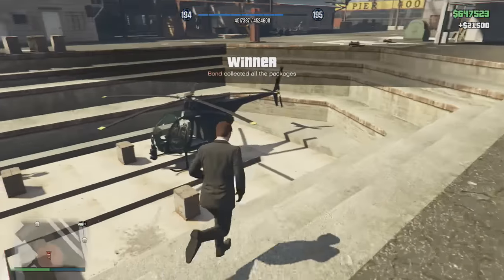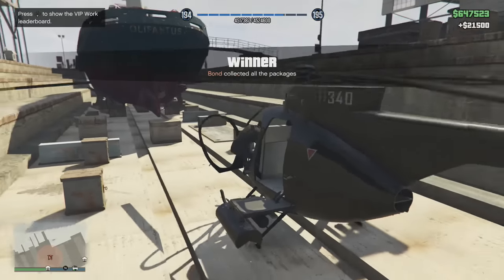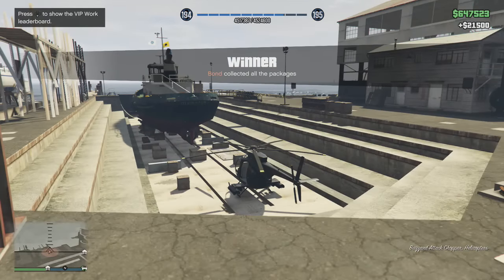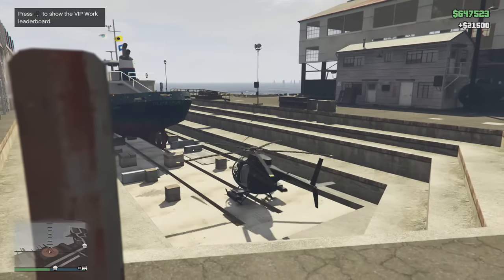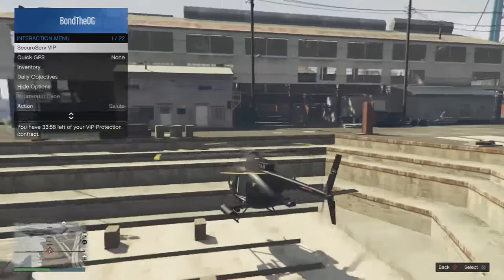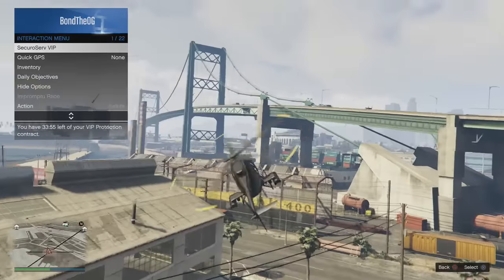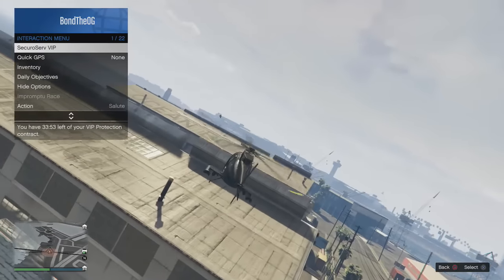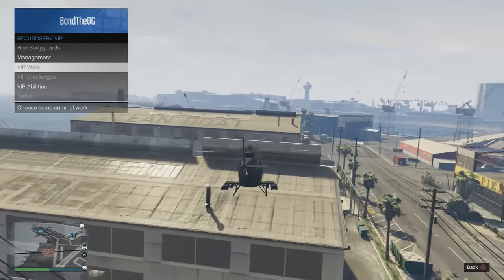There we go — that's 21,500 just for playing about 10 minutes of work, and that was double VIP work. But this is still a good method you can use solo when you're making money instead of going into online and doing tons of missions. Now what you want to do is go to your secure VIP and wait until the next one is available.